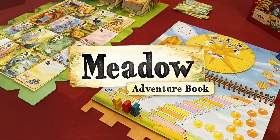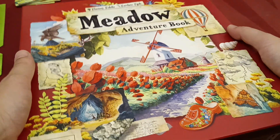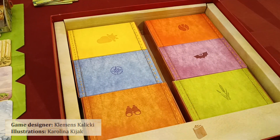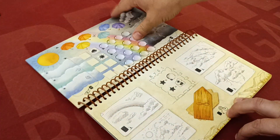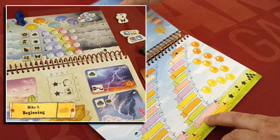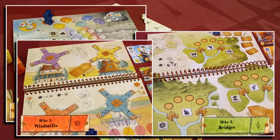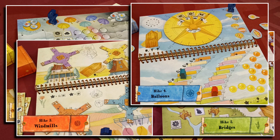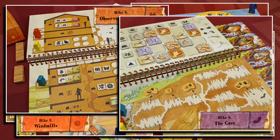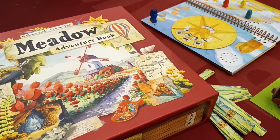Fellow hikers, welcome to Meadow Adventure Book expansion. This big Meadow expansion introduces six new hike scenarios that can be played individually or combined as a campaign. The major addition of this expansion is the adventure book. In its pages we will discover the beautiful environment of six new hikes: Beginning, Bridges, Windmills, Balloons, the Observation Tower, and the Cave. Every hike scenario is unique as it introduces new gameplay mechanics, new actions, and special scoring opportunities.